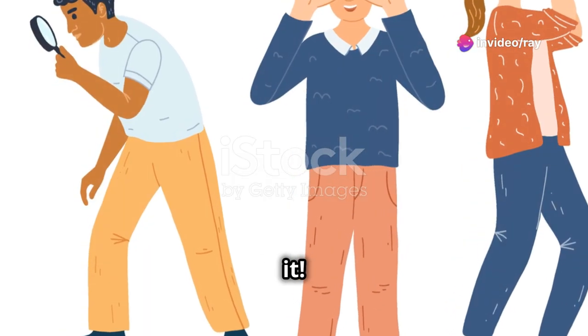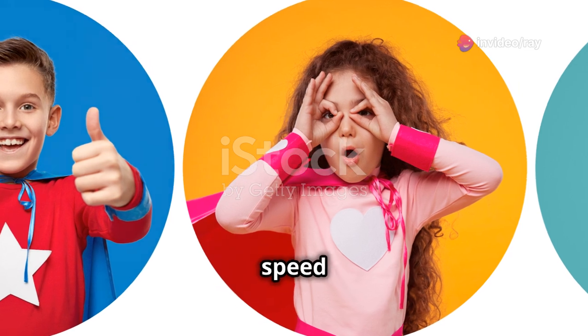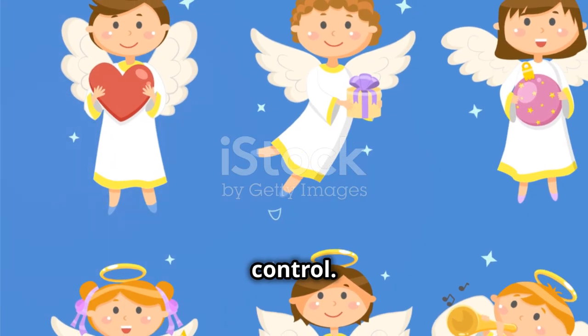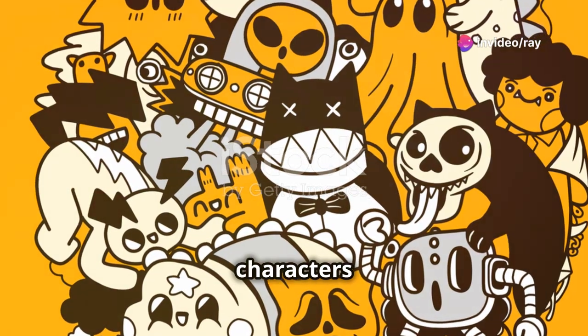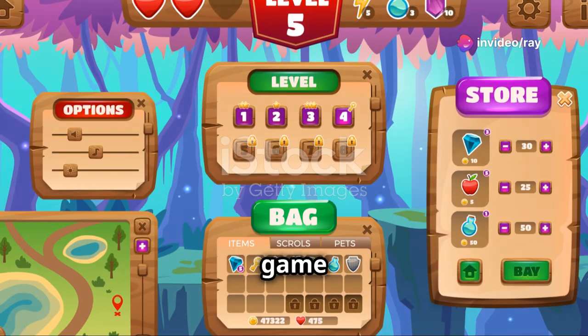So there you have it — a diverse lineup of characters to suit any playstyle: Bunny for speed and fun, Kyle for tankiness, Jaber for balance, and Viesa for control. Each of these characters brings something unique to the table, making the First Descendant an exciting game to play.